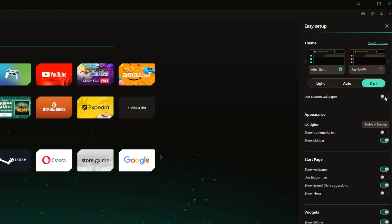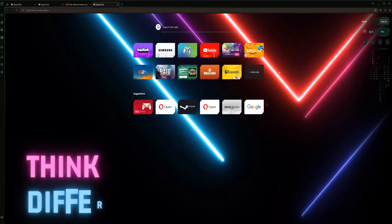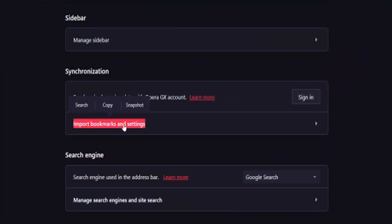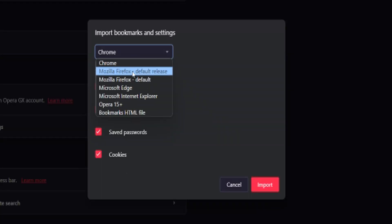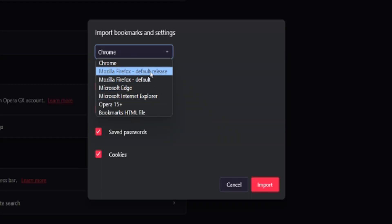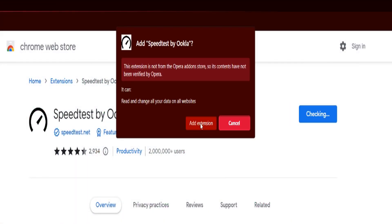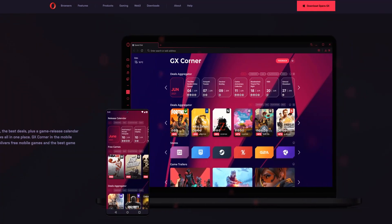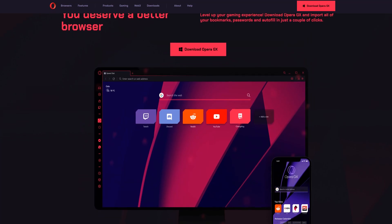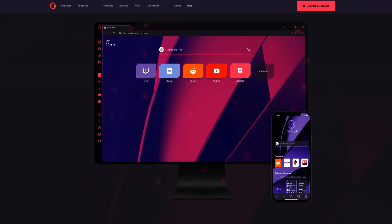Besides the dedicated mods, you can also make smaller changes such as customizing your theme, uploading your own wallpapers, and so much more. When you're transitioning to Opera GX, you can utilize the import tool that allows you to quickly import all of your settings from your previous browser — that includes browsing history, bookmarks, cookies, and extensions. It's also compatible with every Google Chrome extension. They are sponsoring today's video, so check out the link in the description box below and deck out your PC with a browser dedicated to be customized.